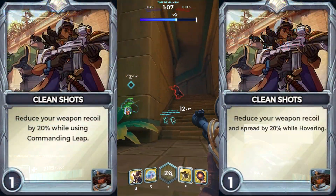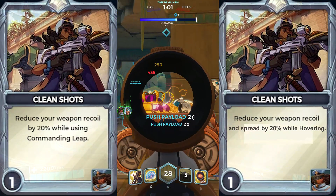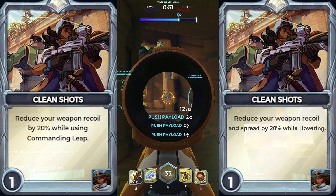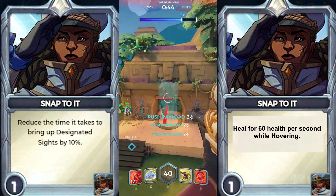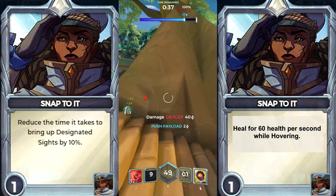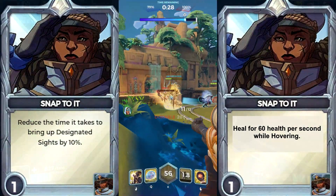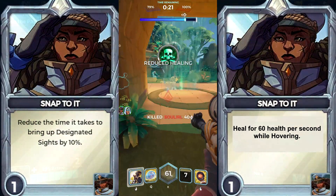Let's start with a tweak to Clean Shots. Realistically, the effect only takes place while you're hovering, so I changed the wording to reflect that. The addition of a spread reduction to the card grants benefits to both forms of fire. I think this card has great potential for a high-risk, high-reward playstyle — you can obtain incredible precision at the cost of being immobile. Regarding Snap To It: I was originally going to have this card be damage reduction on hover, but Octavia already has two cards for that. I also realized that Octavia has no healing cards — not a single one of her current cards grants her healing.